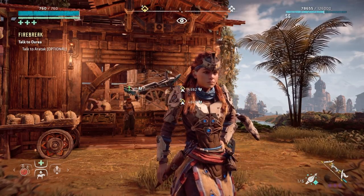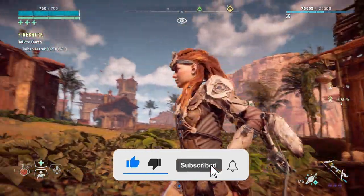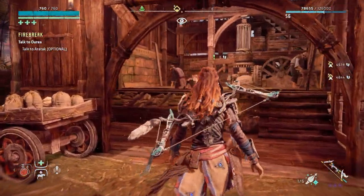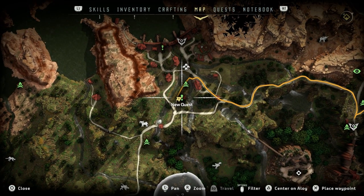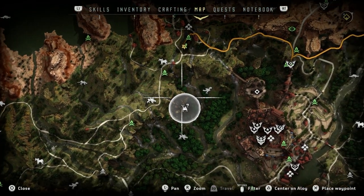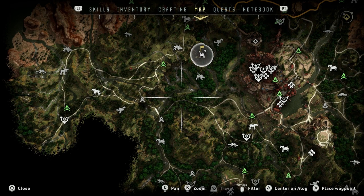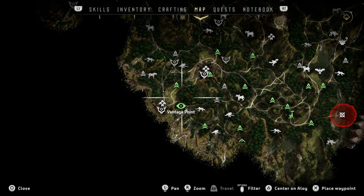Hello, welcome to part 79 of my Horizon Zero Dawn full blind playthrough on the PlayStation 5. We're playing on ultra hard difficulty and today we're back in the main base game doing a bit of cleanup. I don't know who this is but we're in Bright's Market, there are two exclamation marks here. We'll start off with this and then plan what to do next - it depends entirely on how long this quest is.